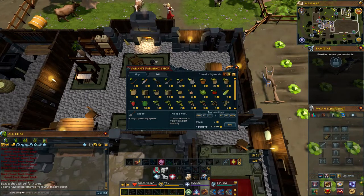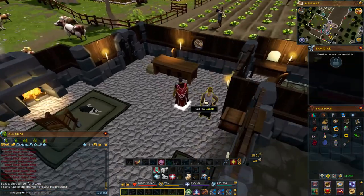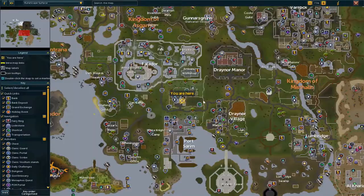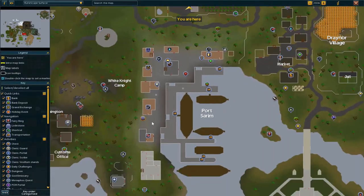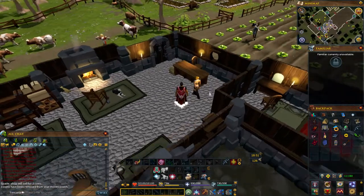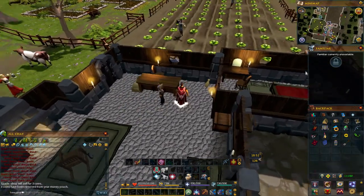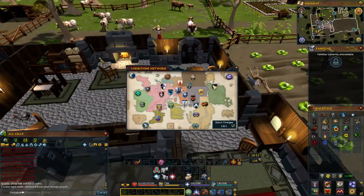Before you start doing this achievement, you have to get a spade — the one on your tool belt doesn't count. You would just come over here to Sarah, which is at Port Sarum. Go to the farming plot over here, come inside the house, talk to her, and she has spades to sell.